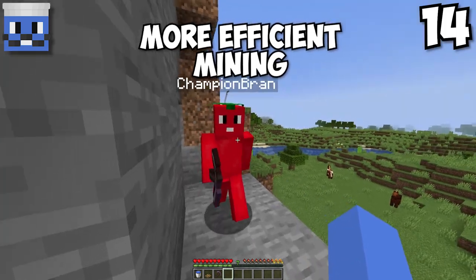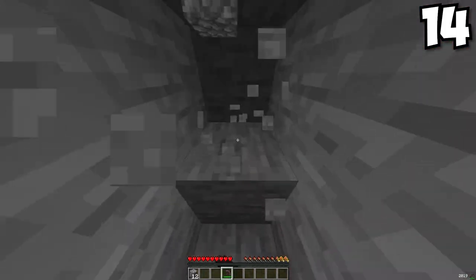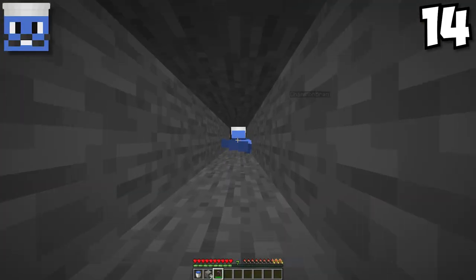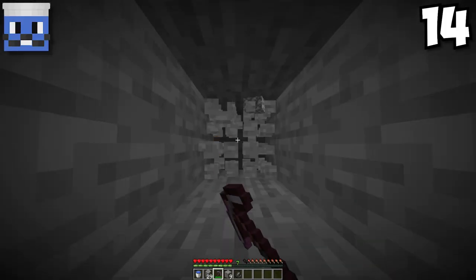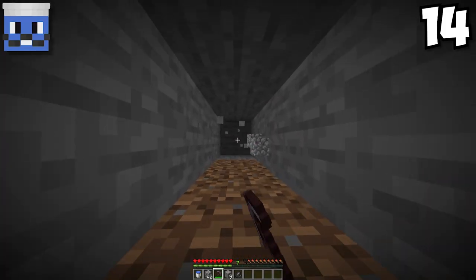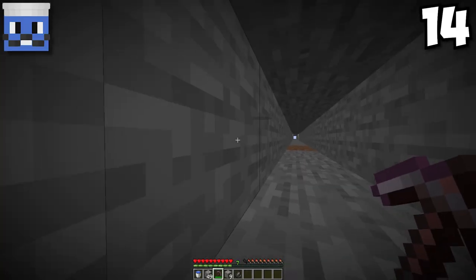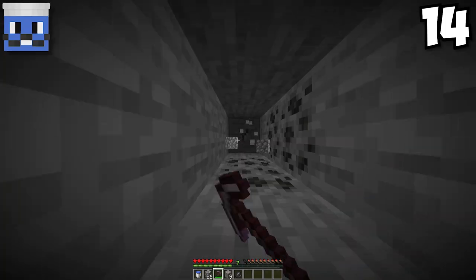I bet I can beat you mining through this mountain. I'll even give you a head start. My little secret: I'm going one by one, not a two-by-one tunnel, so I'm much quicker. You can use a trapdoor or a water bucket to get down and keep your tunnel one block tall. That's actually really smart. I ran into dirt now — I think I give up. That's what I thought.